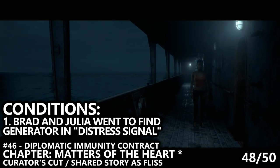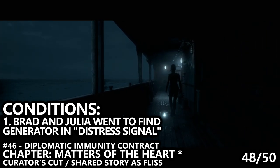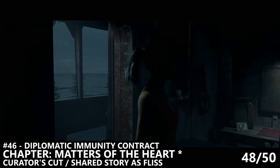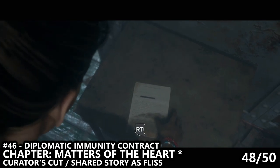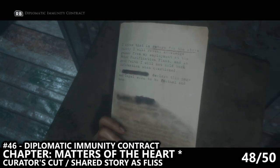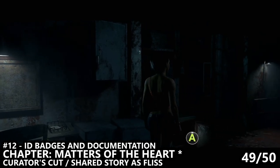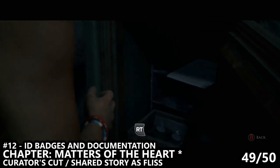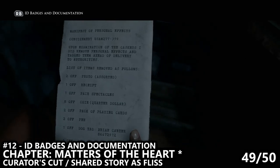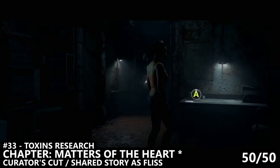We are now playing in the Curator's Cut or Shared Story co-op version of Matters of the Heart. For this chapter to happen, Brad and Julia went to find the generator in the chapter Distress Signal. You'll be playing as Fliss, or if you're in co-op, only one of you will be playing as Fliss — but as long as this person picks up the collectibles, both players should get them. You'll end up on a walkway outside of a room as Fliss, then walk to the next room where there are three collectibles. As you enter to your left, find the Diplomatic Immunity Report. Then you can find number 12, the ID Badges and Documentation, in the safe. And additionally, you can find one more collectible on the desk to the right before exiting. Hopefully that is all 50 out of 50 for you.